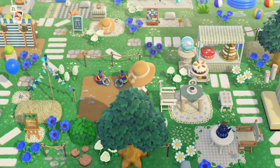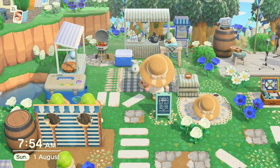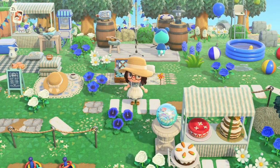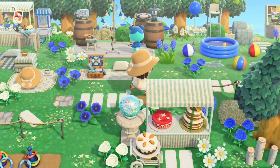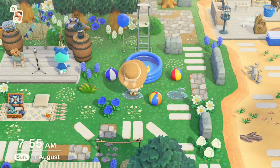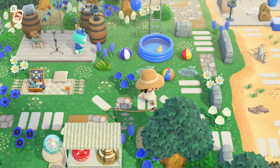Around here we have the ring toss, and then the food stalls area where you can grab yourself a hot dog, some pie, and a drink. Blue Bear is working out on the stage, giving everyone a show — this is the stage where you can have singers and sit down to enjoy a picnic while watching. I also did a dunk tank, where you throw balls and the person falls into the paddling pool.